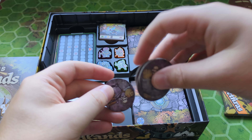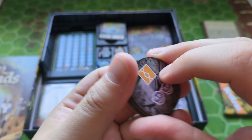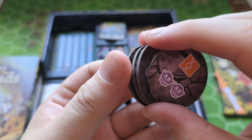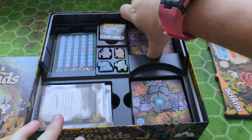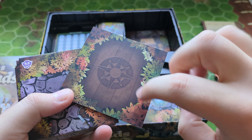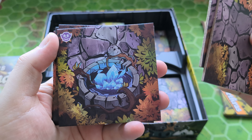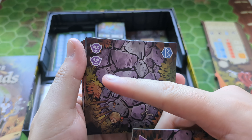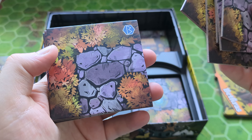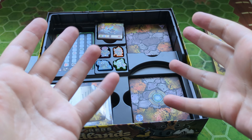Down here we have some circular tiles. I'm not entirely sure what they are for — oh, they've got things on the back, interesting. Not sure, but all will be revealed. Then under those we have a bunch of tiles. I'm not going to go through every single one — you can see one side is hidden and then there's the revealed side, because I think you lay them out and then reveal them as you explore. We've got some special tiles with different numbers of monsters and various symbols in the corner. Lots of different ones in here.